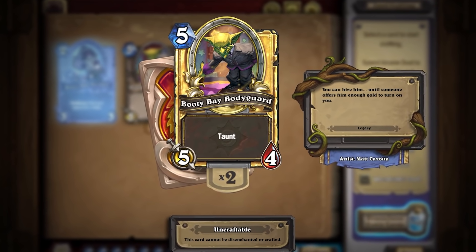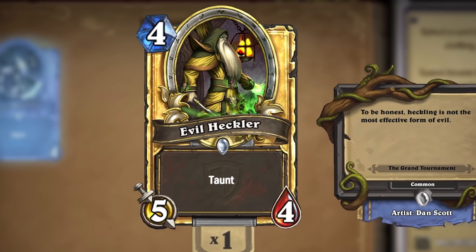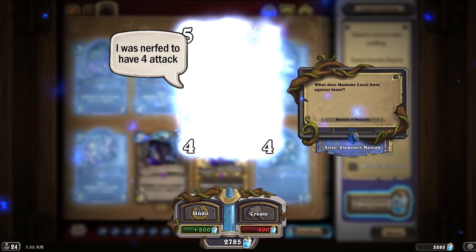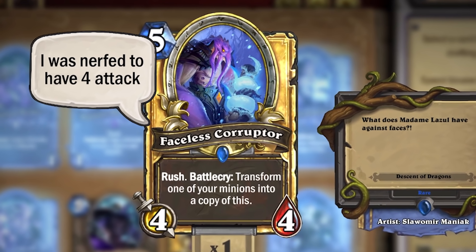Booty Bay Bodyguard was a 5-mana 5/4 taunt minion, and unfortunately it literally got power-crept by 1 mana with Evil Heckler, which was the same card at just 4-mana. Looking at Evil Heckler is really funny because if you look at the cards coming out for Hearthstone now, it blows my mind this card was released. There's Faceless Corruptor, a 5-mana 5/4 with Rush and a Battlecry to transform another minion into a copy — an insane amount of stats for 5-mana. Booty Bay Bodyguard was arguably worse than Senjin's Shieldmaster, but they were both part of the Basic Set.